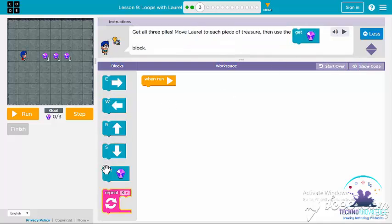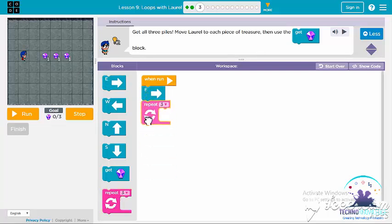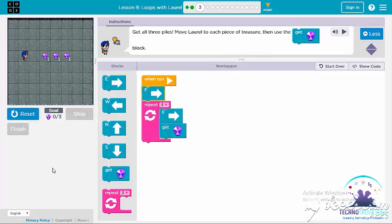Let's do it. East — and repeat three times: East, get gem. We got all the items! Hurrah, she got all the items.